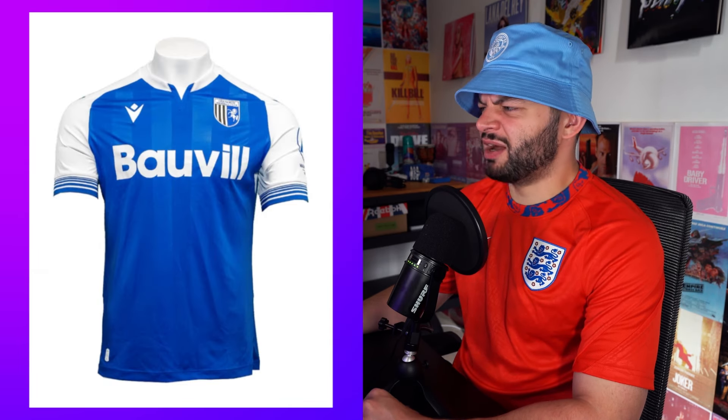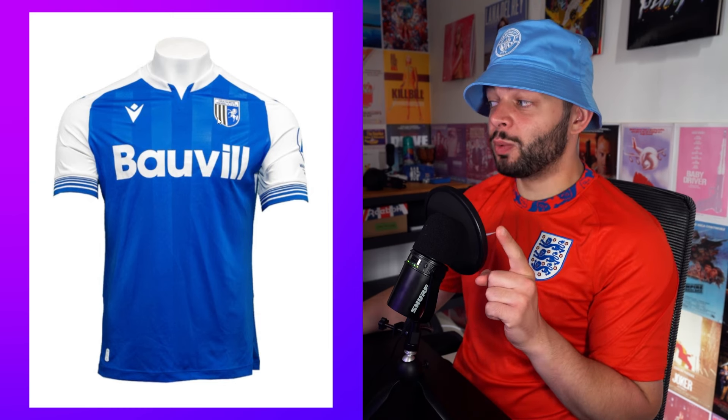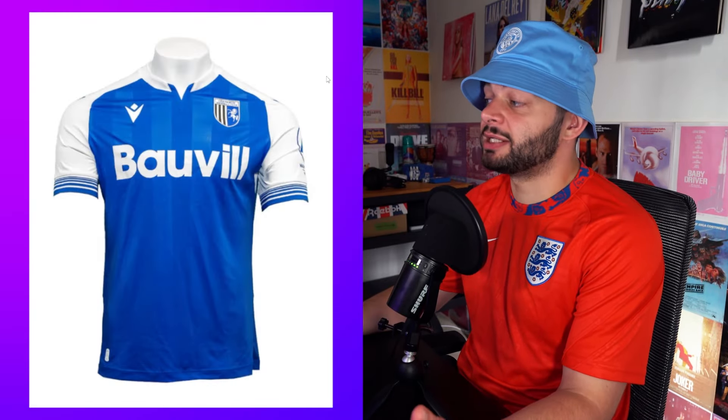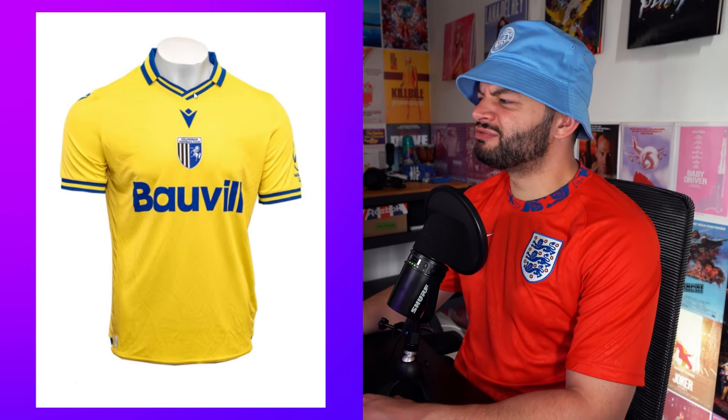Gillingham — this is all right, it's a pretty good kit. I think it'd be pretty cool if one of the sleeves was black and white to mirror the badge. That would be pretty sick. I'm gonna give this one a 7.5. If I designed it and made that side black stripes, it'd probably be like a 9.9. Oh okay — it feels retro.